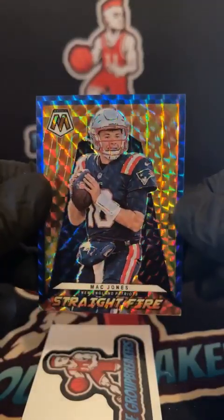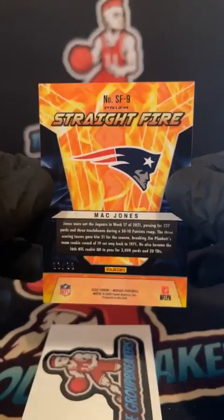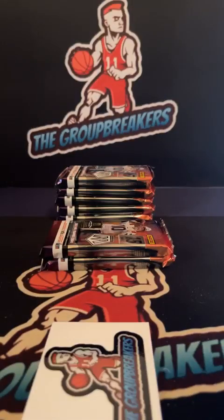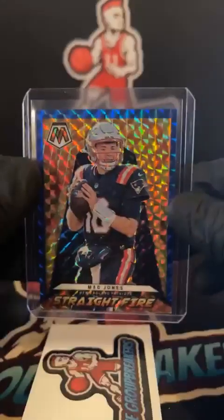Mosaic — Sam Darnold red, montage of Joey B, and is that Mac? Straight fire blue of Mac — that's a cool card, actually pretty sweet, 93 of 99. Another one for the Patriots, Jacob. Yeah, I'm a huge fan of this year's Mosaic — had some good boxes but the cards are just so well done this year.